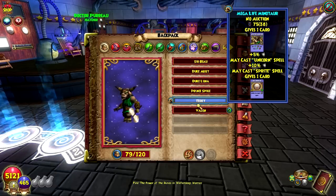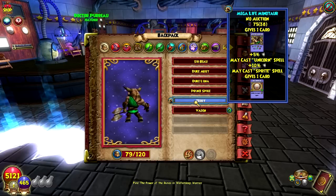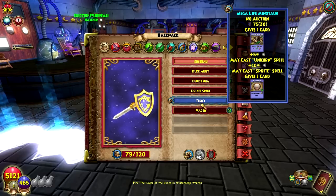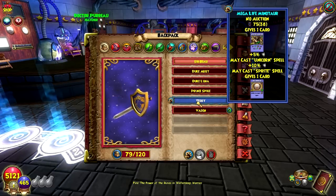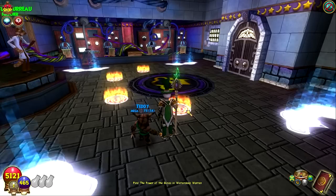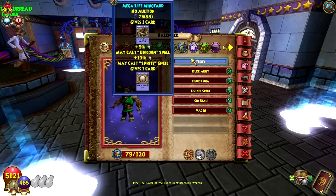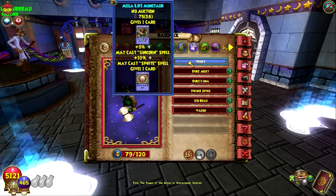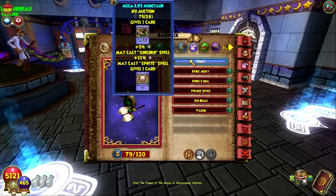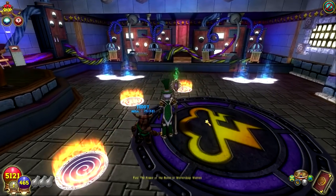What I did to get this pet — I hatched my sea dragon with a life minotaur and got the minotaur, and I got pretty much the exact same talents that minotaur had. Another helpful thing to know is that if your pet already has spell proof and spell deny, it'll be a lot more likely that you'll get those in the egg when you hatch with another pet. If you don't have those talents, there's still a chance from the pet you're hatching with, but it's a lower chance.